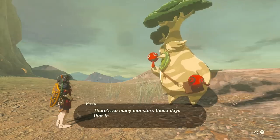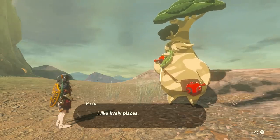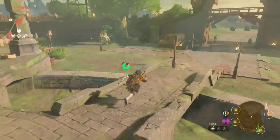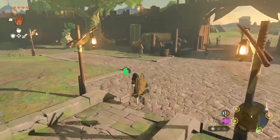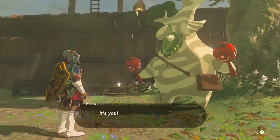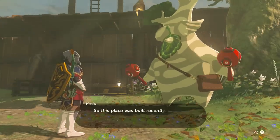Each upgrade will increase your carry space and you choose between weapon, shield, or bow slots. Hetsu does require more seeds each time though — the first upgrade costs one, the second costs two, then three, and so on. After two upgrades, he moves to Lookout Landing on the north side of the camp, where you can do a couple more upgrades before he leaves again.